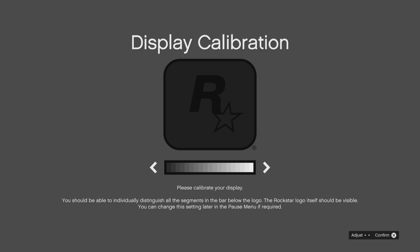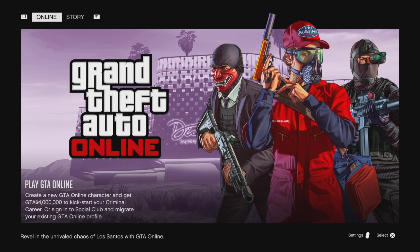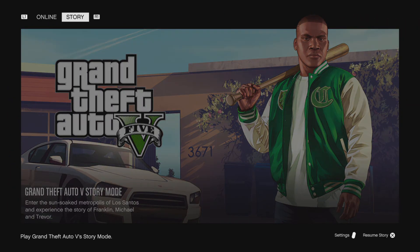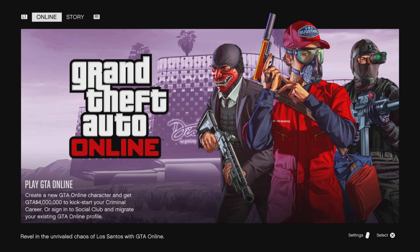Once you confirm this part, it's going to take you to the landing page. The landing page is where you can migrate online or story. I went ahead and chose online first — I wanted to get that knocked out and taken care of. I have the highlight over online, so the white box is over the online top left corner, and you simply hit X in the bottom right corner — or A, whatever it is on Xbox. This is gonna be the same exact process for either console.